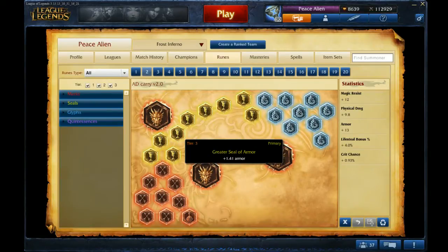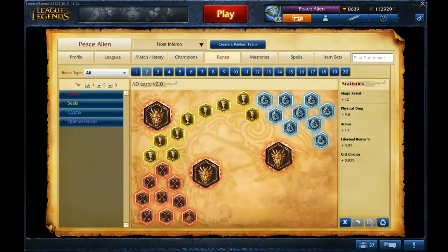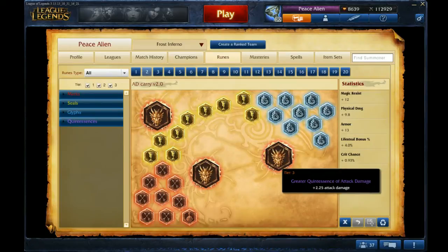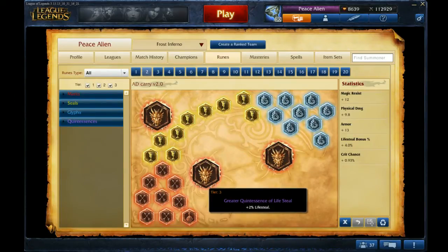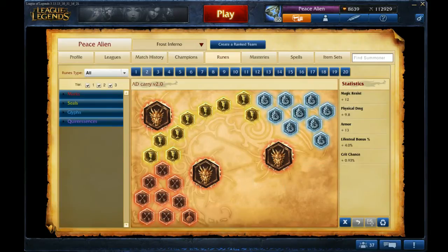Armor Yellows because you're facing Physical Damage, and Magic Resist Blues because you're facing Magic Damage at some point, even if it's not in your lane. I have 2 Lifesteal Quints and 1 Flat AD Quint because it provides nice sustain in lane and that's all the AD you really need to CS properly and harass.